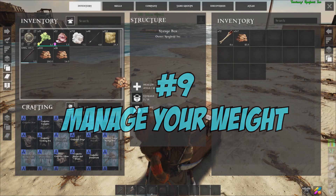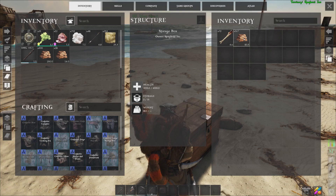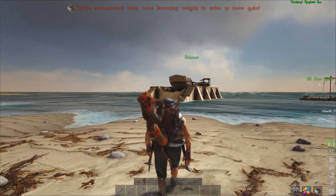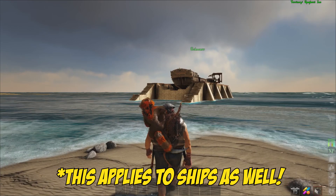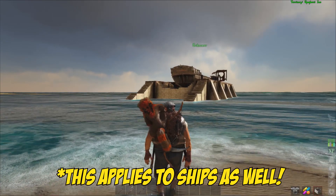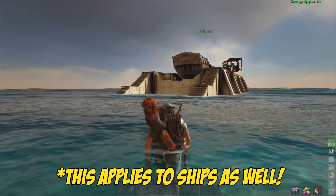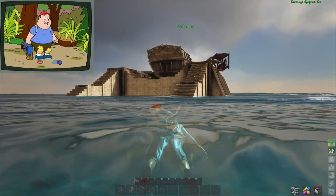Number 9: Manage your weight. I know we tend to let ourselves go during the holidays, but you should always make sure your weight in Atlas doesn't become a liability. As you collect more items, your weight icon will fill up. The heavier you are, the slower you move. Never over encumber yourself, especially when enemies and dangerous animals are nearby. No one wants to be the fat kid covered in honey while being chased by a fast predator.